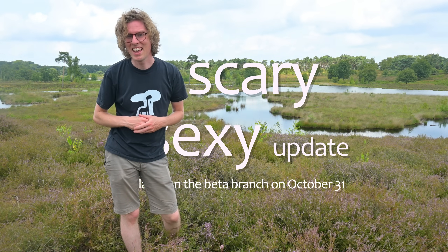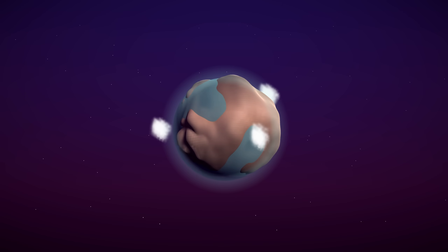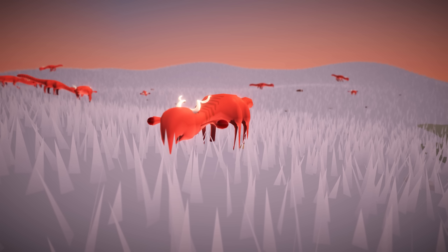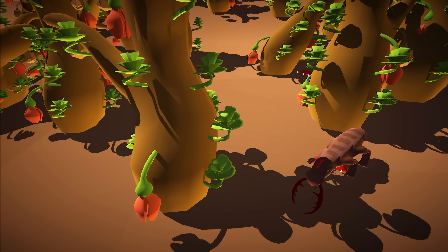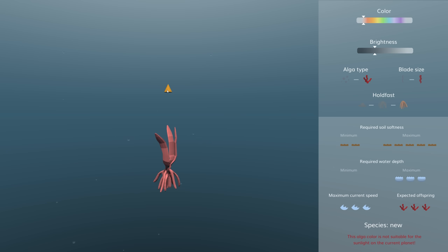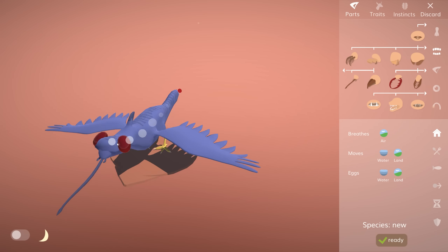This is the scary and sexy update. For those of you new here, this is Evolution Simulation Game: The Sapling, my solo indie game project. It has two game modes: there are scenarios tasking you to design an ecosystem that meets specific requirements, but there's also a sandbox where you can build your own algae, plants, and animals, turn on random mutations, and see how they evolve.